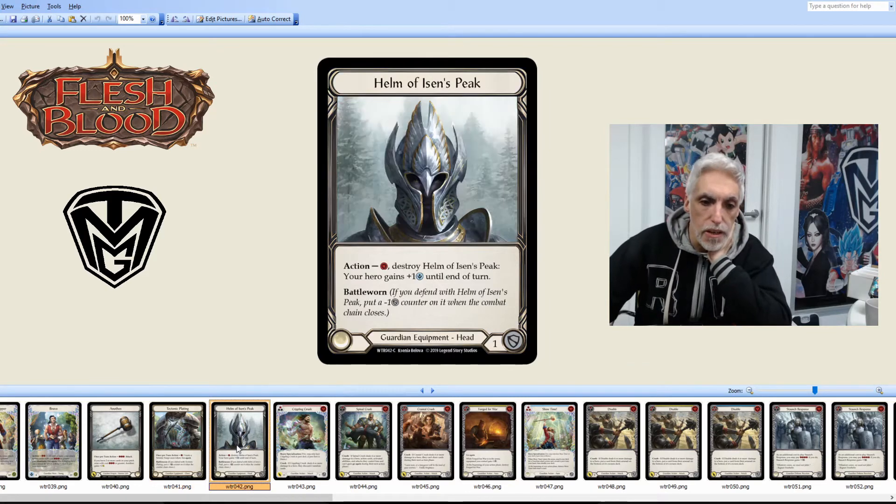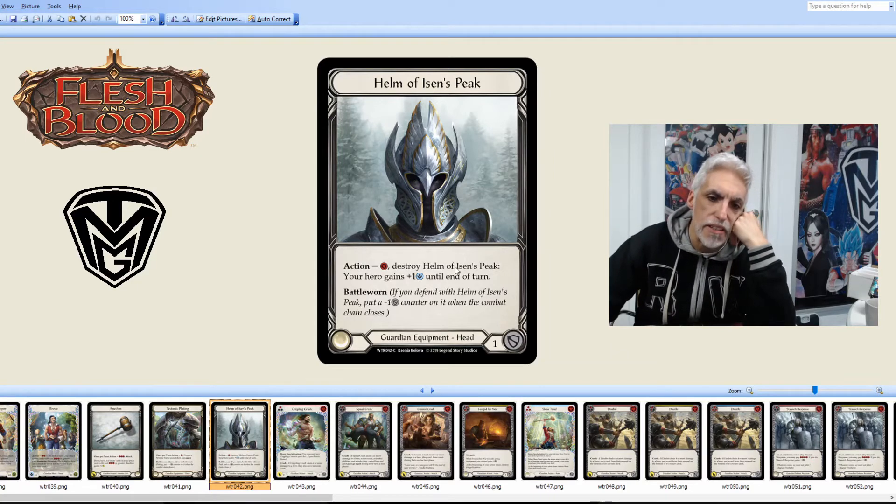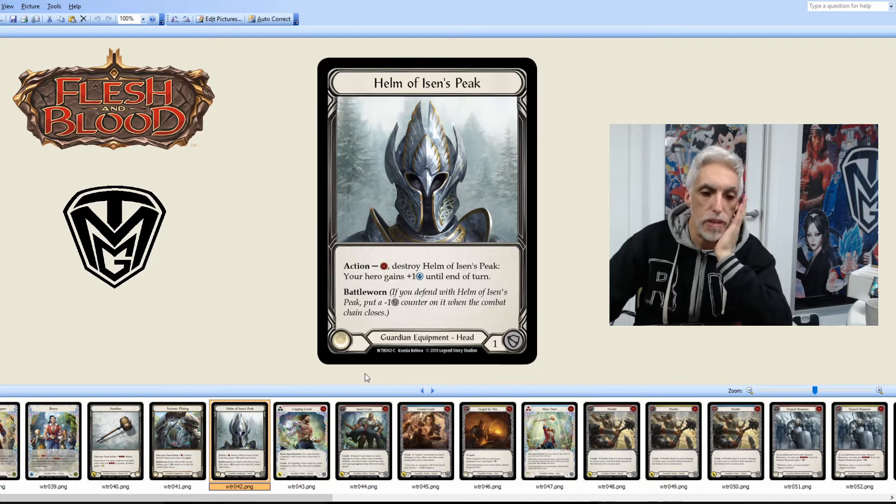Helm of Eisen's Peak is a common card. Action: destroy Helm of Eisen's Peak, your hero gains plus one hand size until the end of the turn. It's also Battle Worn — not a bad piece of equipment for Guardian. It does cost one to increase your hand size by one, and in this game hand size can be very effective. I'm of two minds whether you'd go with this or something like a Merchant's Hood, but that's the Guardian equipment available to them.